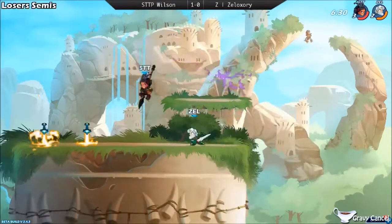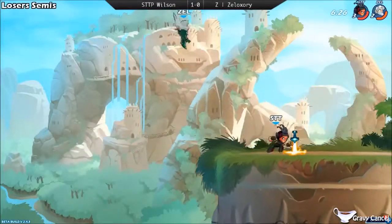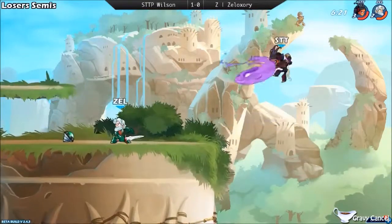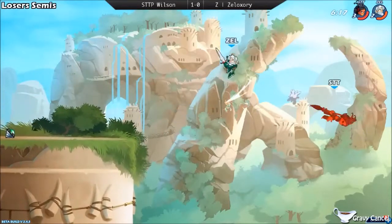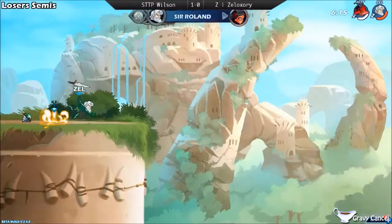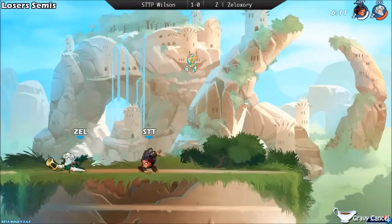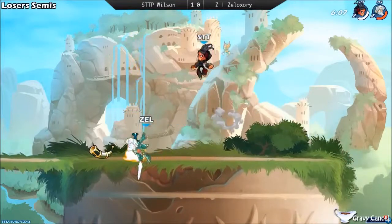Hits him with a ground pound, throws the catars off the edge as well. Goes for the side-sig, Zell's dodge comes through. Ends up charging the signature, goes for the gravy cancel sig — nice attempt at the GC down land. It was so risky because once he did that, if it didn't land and he got punished, there was no way he was going to make it back to stage. But Zell actually capitalizes — risk aside, he definitely made use of that stock.